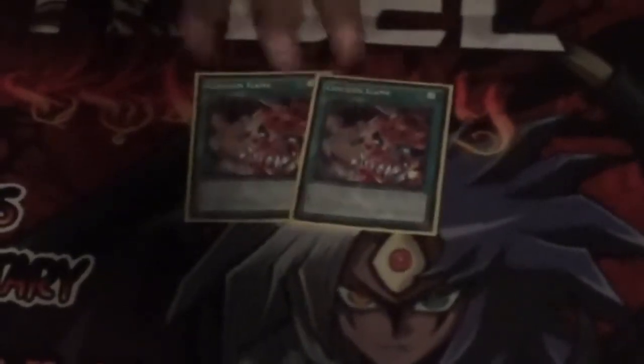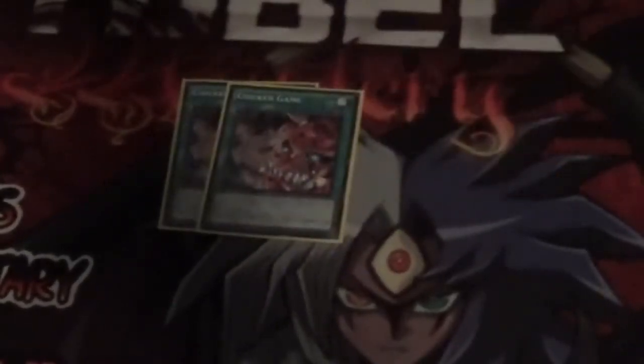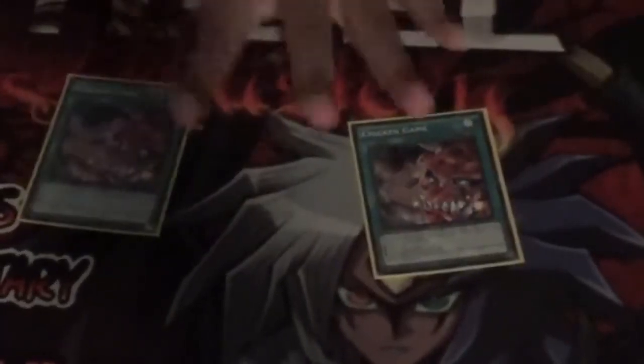Chicken Game — I hate this card. A couple opponents didn't even want to use it, but I realized I hate it because it lets my opponent draw too. Essentially it's the same as One for One — I pay a thousand and draw, my opponent pays a thousand and draw. Whenever I could, if I opened with Helix, I'd pendulum summon three, tribute for Towers, and destroy the Chicken Game. I was thinking about going one Terraforming and one Sacred Sword instead, but Chicken Game is more consistent since it doesn't need a level seven or eight in hand.